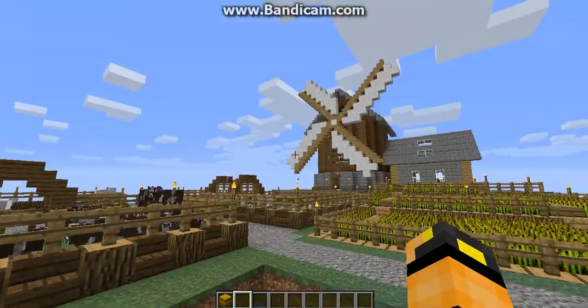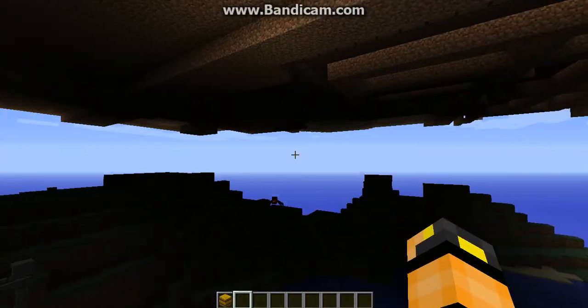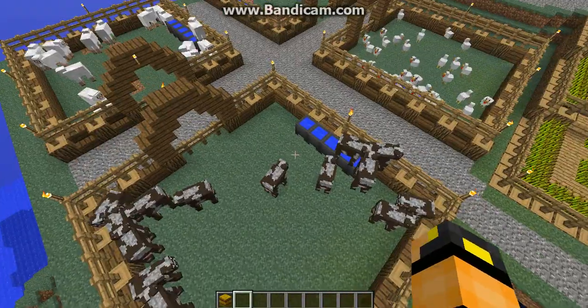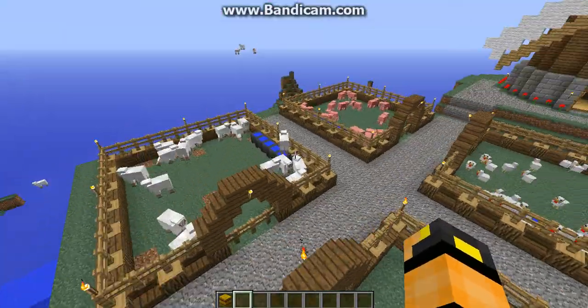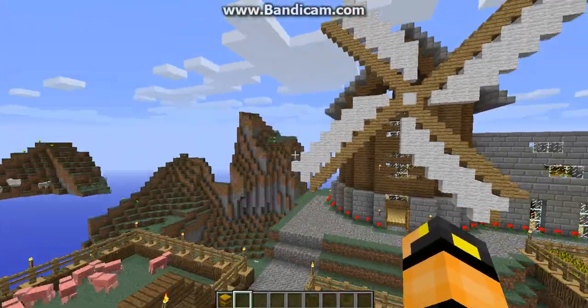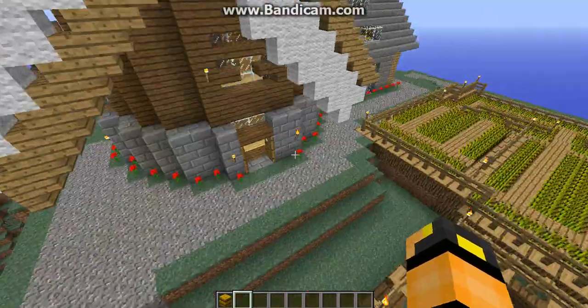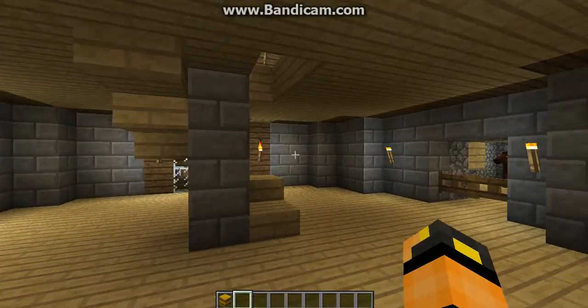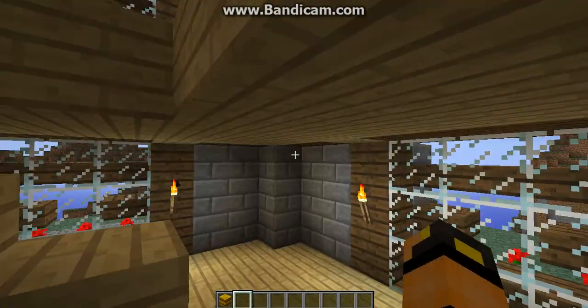All of a sudden you look up and there's this floating windmill farm. These are the pens — you have your sheep, pigs, chickens, cows. You have your wheat farm over there. This is the windmill, and this is the inside of the windmill — I'm going to be showing you the inside of the windmill.